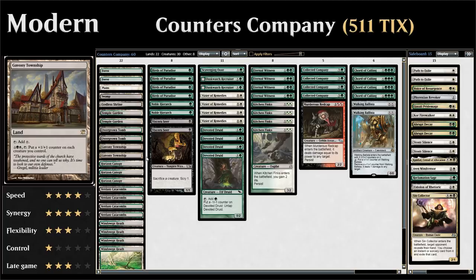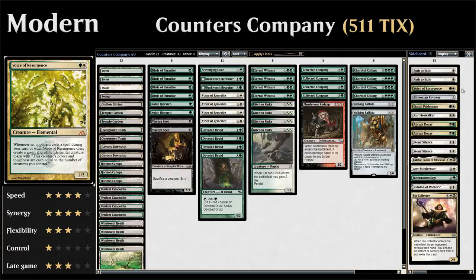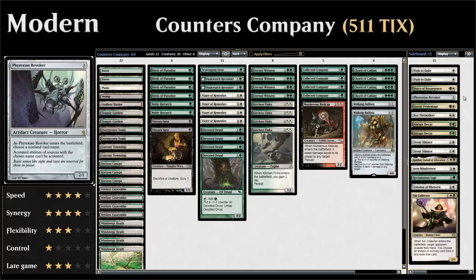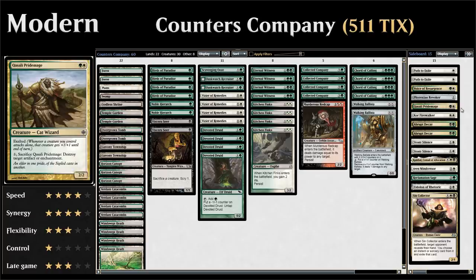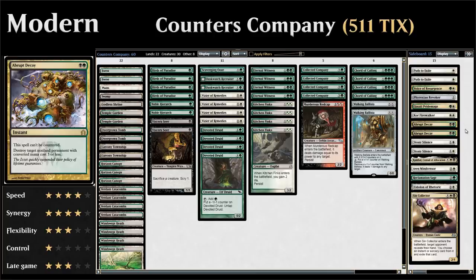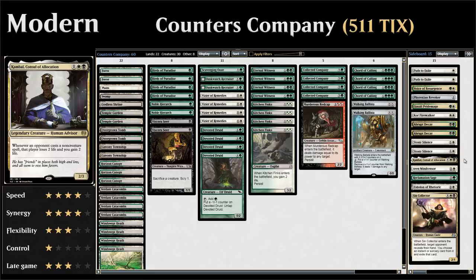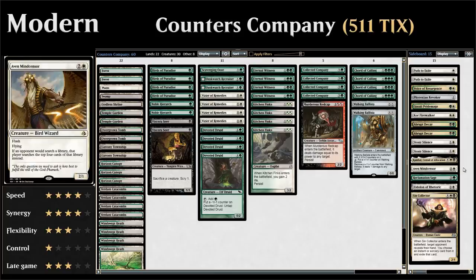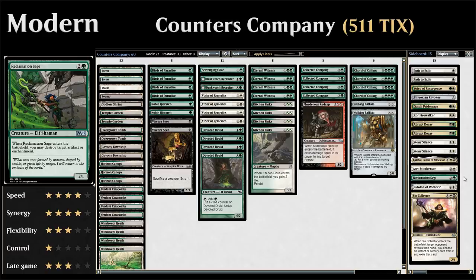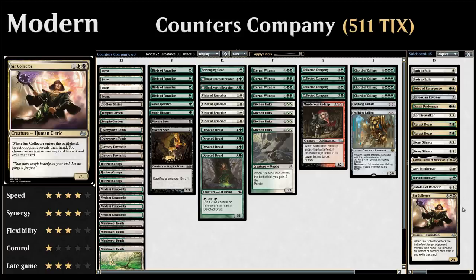The sideboard has a lot of one-of creatures since we can search them up with Chord of Calling — silver bullets we can find as needed. We have two Path to Exile against creature decks, Voice of Resurgence against blue control, Phyrexian Revoker against planeswalkers, Qasali Pridemage for artifacts and enchantments, Core Prowler against burn, two Abrupt Decay for removal against hate cards, two Stony Silence against artifacts, one Kambal against storm and burn, Aven Mindcensor against search effects, Reclamation Sage for artifacts and enchantments, Eidolon of Rhetoric against combo, and Spell Queller against combo and control. Now let's jump into some games.